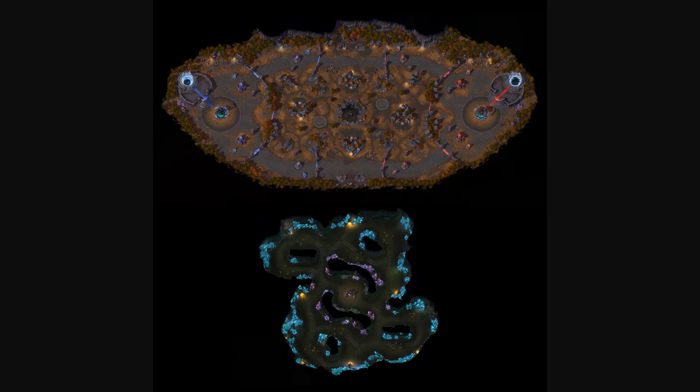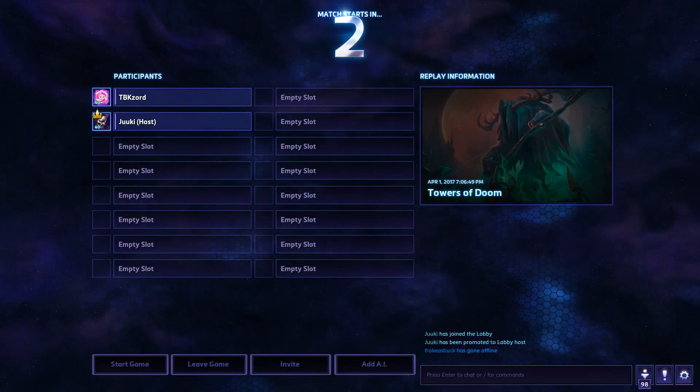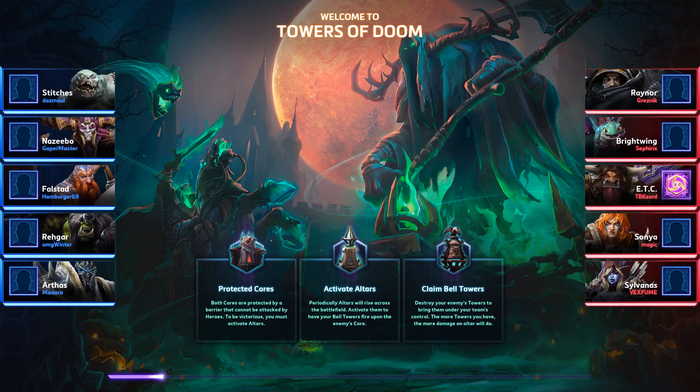Let's make you host and start her up when ready. So this is how the draft for this one went. Our team banned Valla and then Murky, and the enemy team banned Ragnaros and then Kharazim. I was second pick, so I ended up grabbing ETC early before the enemy team had a chance to ban him out.